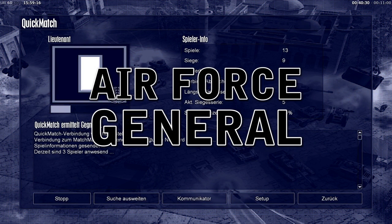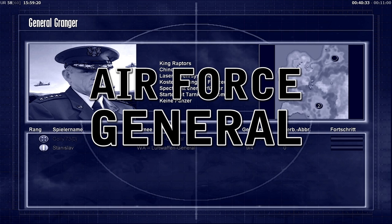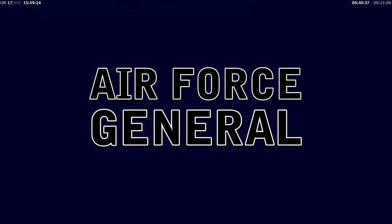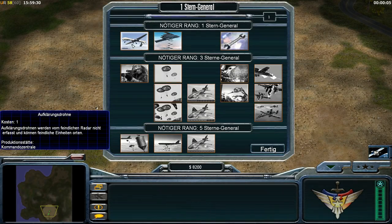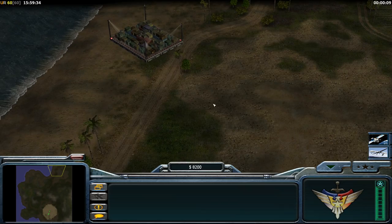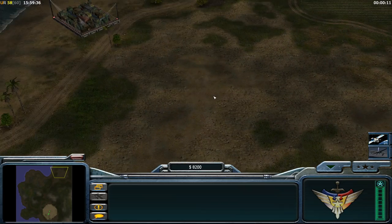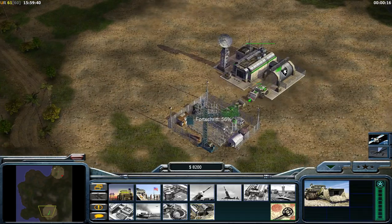Just starting a quick match here, playing against Goli 73 — Air Force versus Laser General. I'm just loading bombardment. Beach is our map. First dozer, then reactor, and a drone for the enemy base to see what he's doing. I will try to make planes, as that is our strongest stuff from Air Force General, as the name already says.